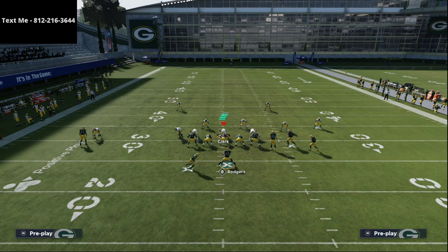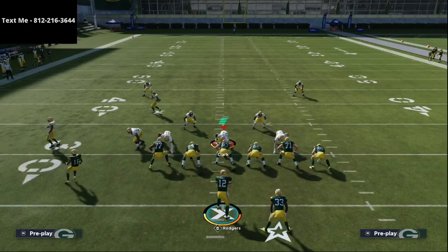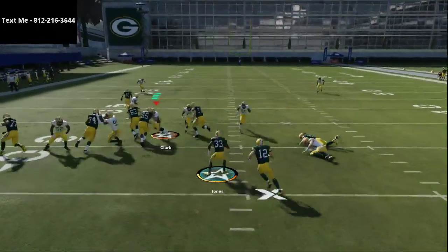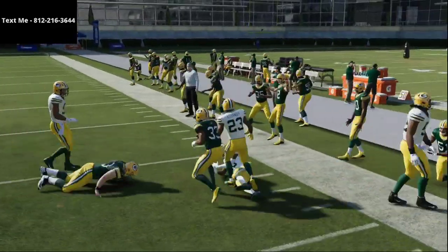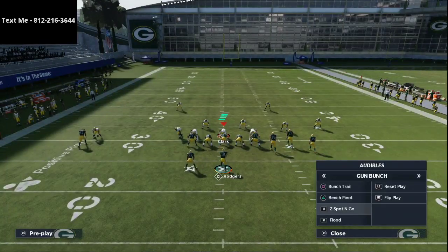Now you have a feel of three different high-level offenses: you have Bunch, you have Bunch Tight End, and then you also have Trips Tight End Offset — essentially trips tight end, just with fewer plays. But this inside zone I think is even better from Trips Tight End Offset, and it has several other runs you can go to.